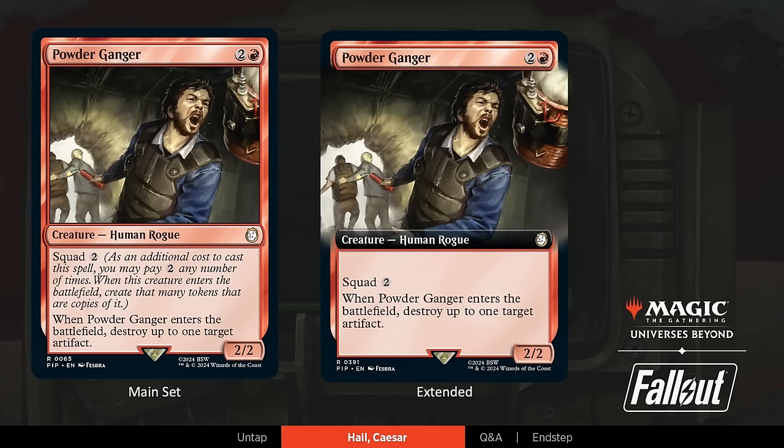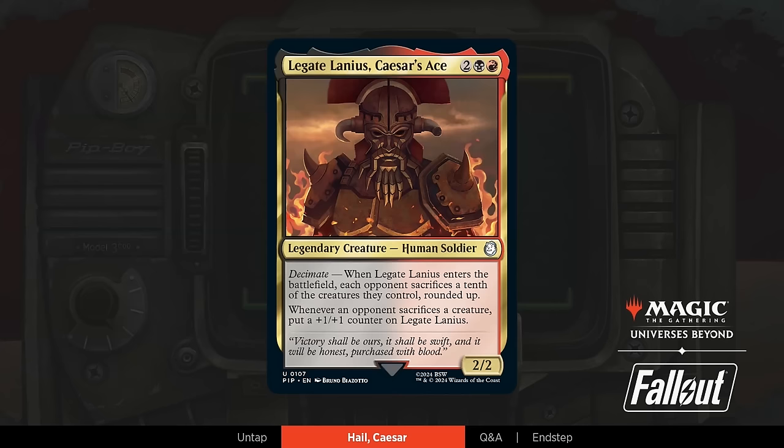Our next one is a legendary character. Annie, tell us about this menacing one. Here is Legate Lanius. This is Caesar's right-hand man. This guy does not mess around. He's kind of like an end boss of sorts in New Vegas. Here we use the flavor word Decimate for his ability, which is the historic interpretation of it — where you destroy one-tenth of things. So this guy is pretty nasty. The Decimate ability is something that certainly a lot of people were like, 'why does it do this?' And we were like, 'oh, well, here's the backstory.' And they're like, 'that's awesome, we've gotta keep that in.' Caesar's Legion takes the Roman LARP very seriously.